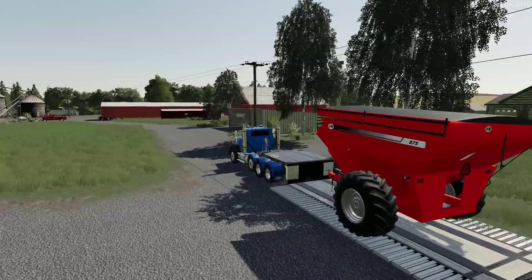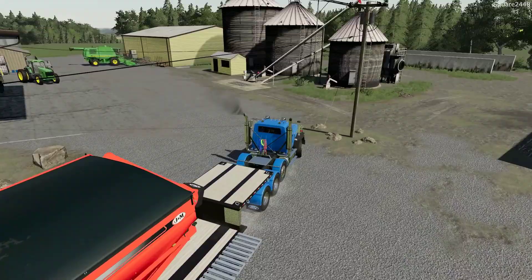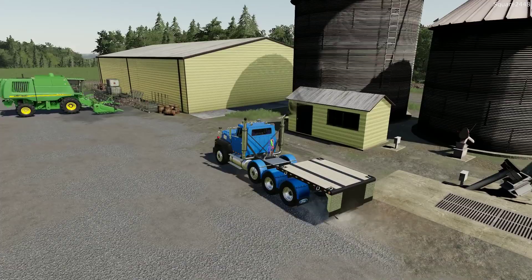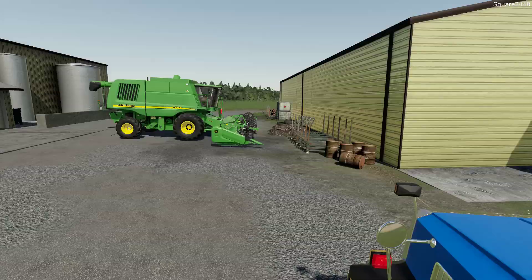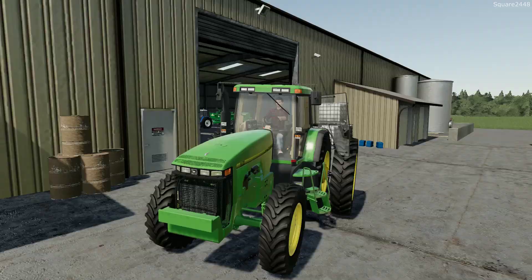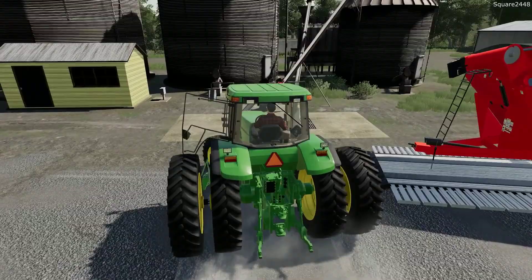I also want to have a nice chicken coop, probably right behind this area. Looks like we might already have one and just need to buy the chickens. But first I really want to do this harvest, because that is some money — probably $30,000 to $40,000 in grain that we can sell from this field. We could use those proceeds to fund the next purchases for the farm. The combine is probably all warmed up. Let's get this tractor and auger wagon out to the field and we'll be ready to go.